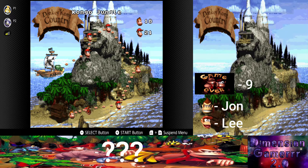Almost every one of them. We're going back to Congo Jungle to go through the levels that we need the bonus areas for. We got all the Kong letters in each of these levels, but all but one of them, we still have bonus areas to hit.